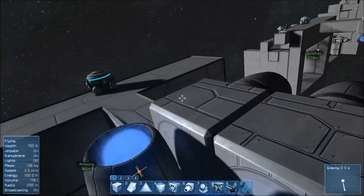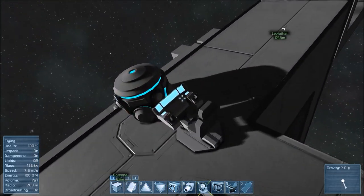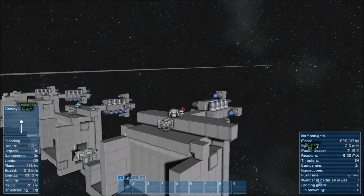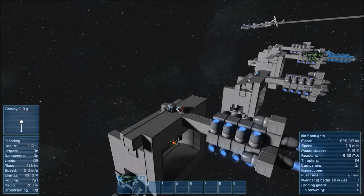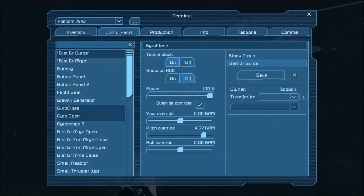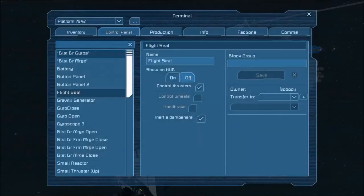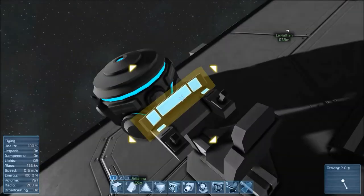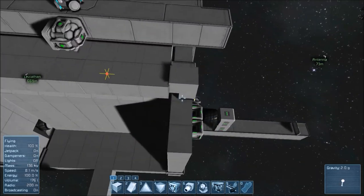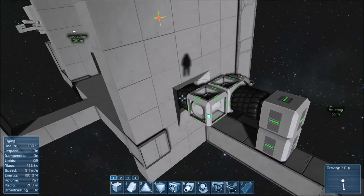If I go here and turn on these blast door gyros, I actually cannot turn the ship at all. So you need to make sure these are turned off whenever the door is finished opening or closing. It does require two gyros to operate in the opposite directions.